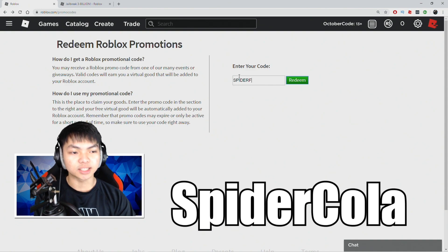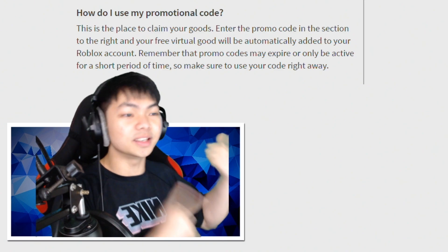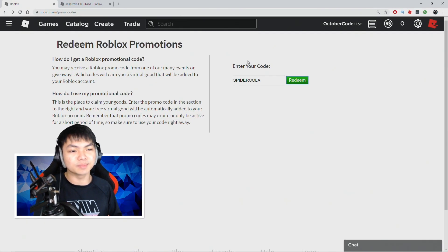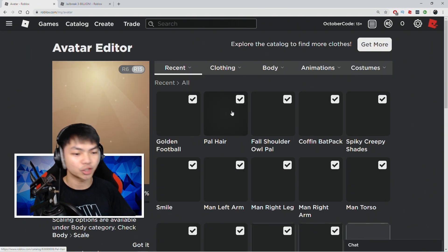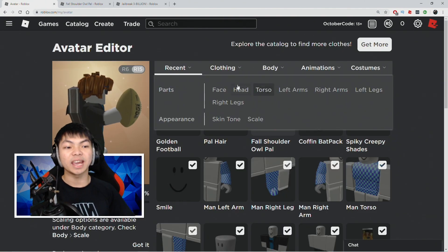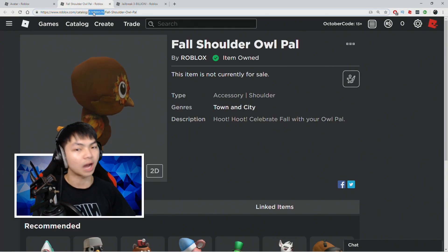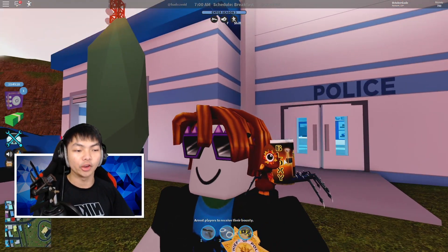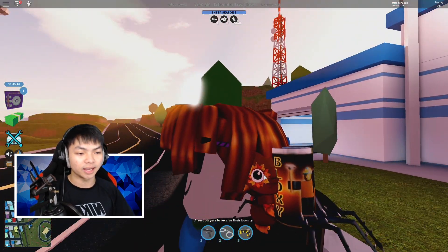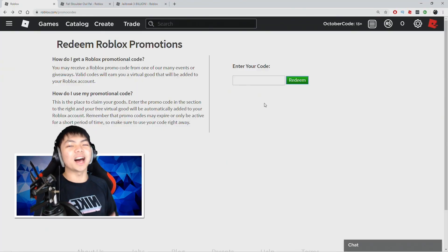The fifth code is 'SPIDERCOLA,' which has been out for a while — I expect everybody already knows it. It's another creepy, Halloween-related item. Go ahead and pop this open and click Redeem. Promo code successfully redeemed! Back to the avatar to check the spider out. Note: you can't use two shoulder items at the same time by default — you need to go to Events, paste the item ID, and save. Now I've got glasses, spider cola, the bird, and the backpack all on — it looks amazing!